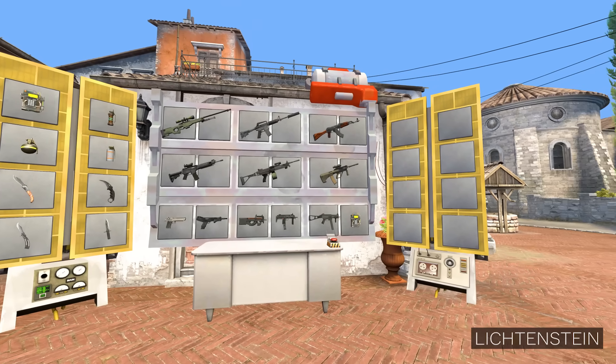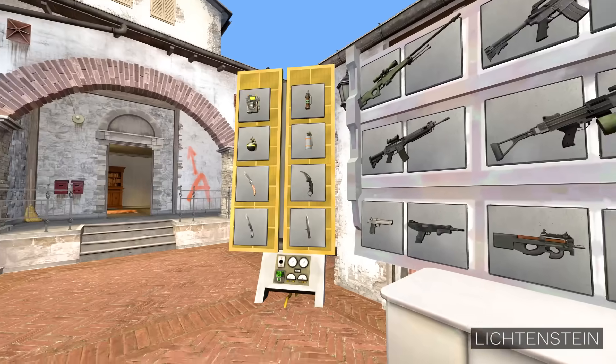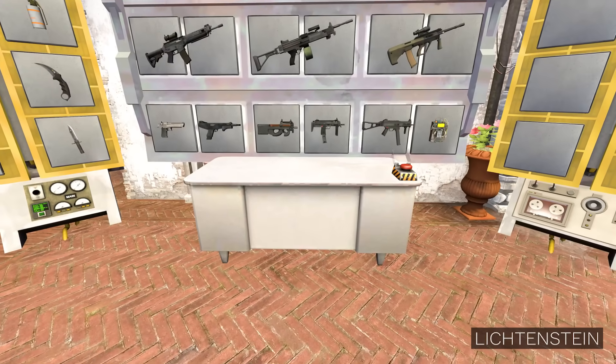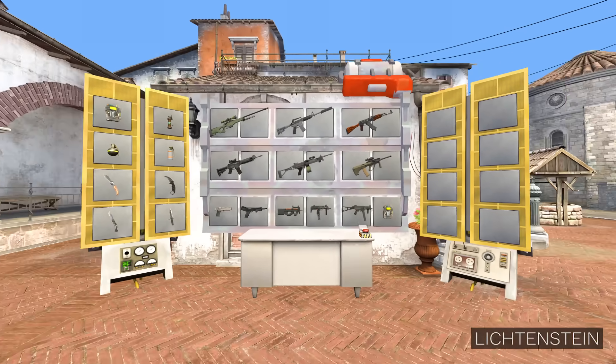If you are new, this is a Weapon Mixer 7000. Basically what it does is you choose two or more weapons from the panel, then you press the combine button, and out comes a combined weapon. To learn how to activate this machine, go watch my previous video.